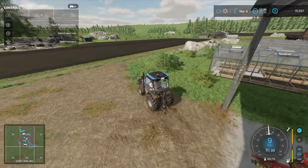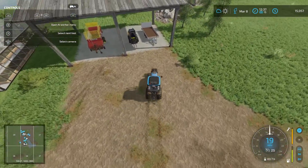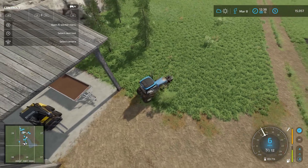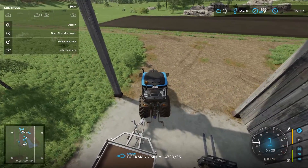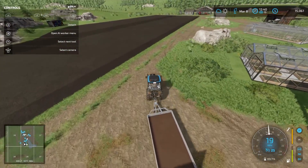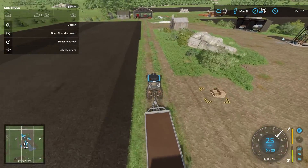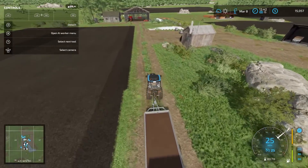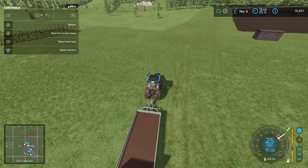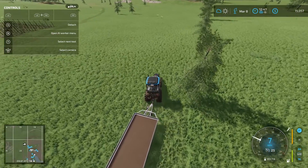What we're gonna do now is grab this trailer, go out to all the small trees out in the meadow, chop them all down, throw them on the trailer, and just clear them out. We want to have this portion of land over here prepared nice and ready for the eventual expansion of that field.